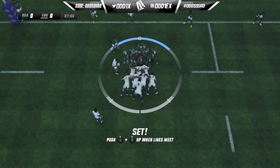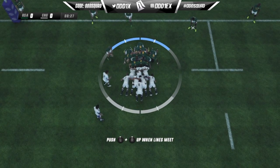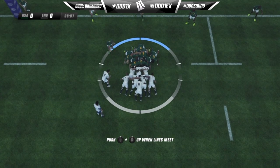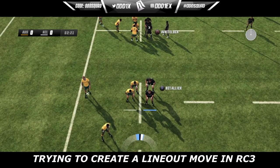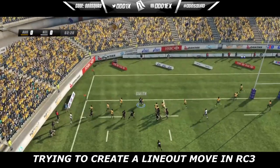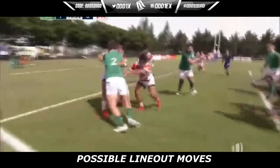I was going to suggest line out-specific set moves, but I think the best thing to do would be to keep the set piece as simple as possible. They've done a great job of doing so in the past games — in Rugby Challenge 3 you can kind of do your own line out moves, mostly just creating space in the middle. With set players coming into the game, it'll be nice to have some set piece moves.